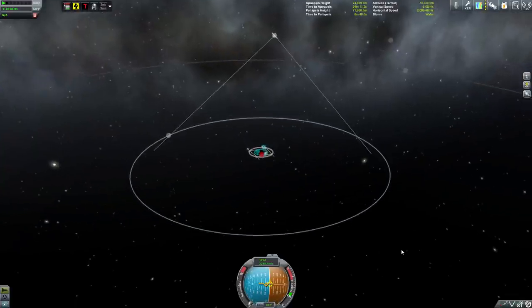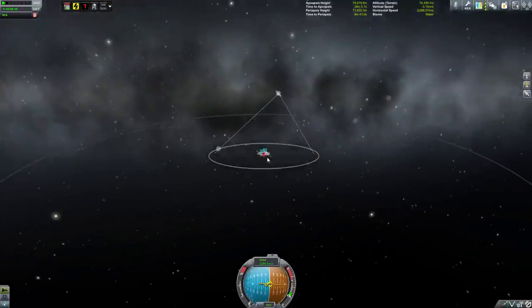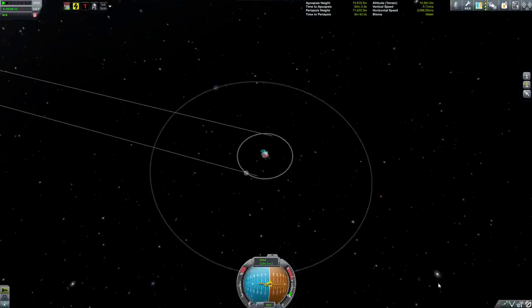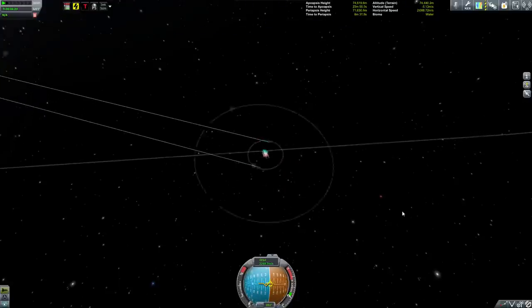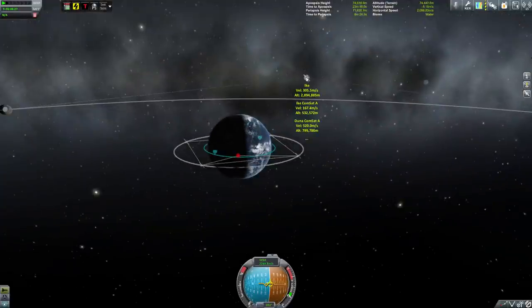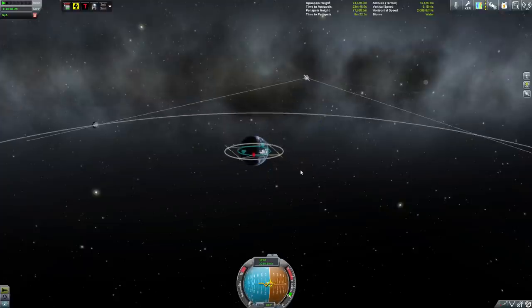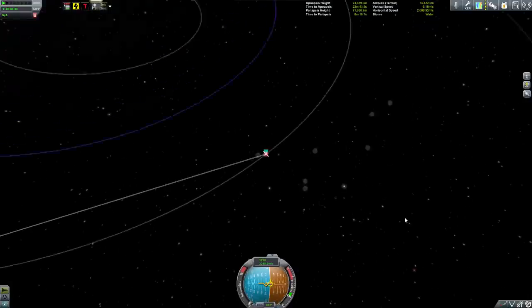So that's pretty cool. People in the comments were nice enough to point out what I was doing wrong with the probes. What I had done wrong was I had them all pointed to active vessel, so I didn't have any pointed to the probes we had left at Duna, which would then point back to the active vessel. Anyway, let's zoom out here.